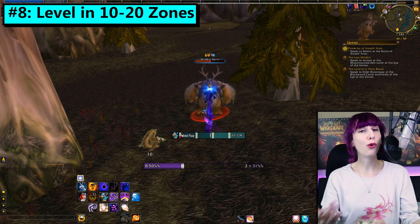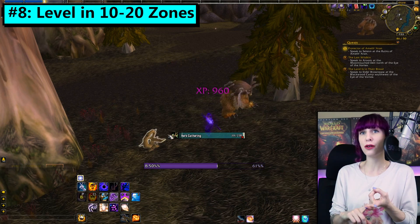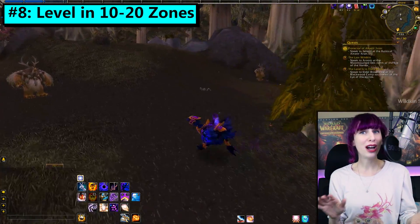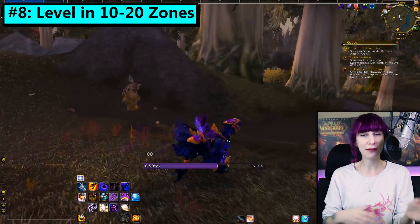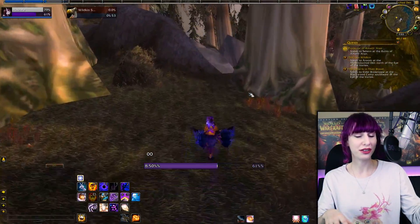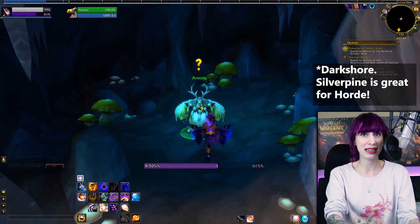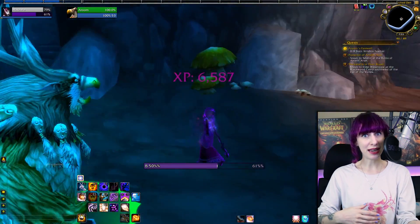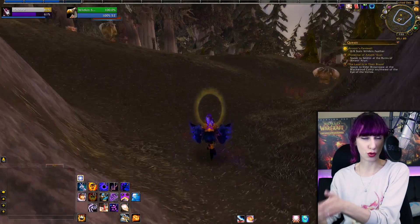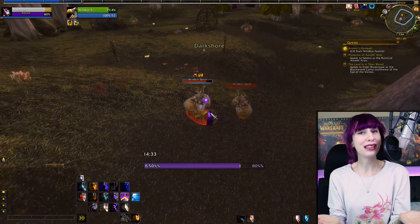Number 8. With the scaling changes, there is now more choice than ever as to where to level at any given time. If you want to be leveling as efficiently as possible, I recommend starting with the level 10–20 zones, then moving on to the 20–40 zones, making sure to hit zones of that level range on both continents. As an Alliance character, I leveled in Westfall and Duskwood, but also in Loch Modan and the Wetlands, and in Silverpine Forest and Ashenvale. These Cataclysm zones were designed for characters without fast mounts, meaning less travel time between quest objectives and hubs.